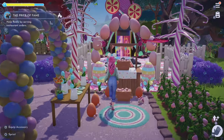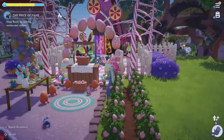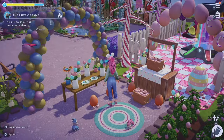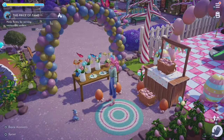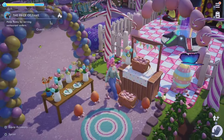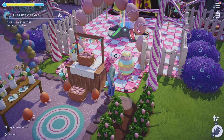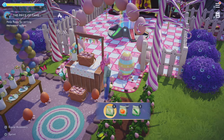If you missed out on these exclusive goodies last year, no fear — now is your chance to participate in the fun. I'll go over everything you'll need to know about the event, covering the egg materials, craftable rewards, recipes, Wally quests, and dreamlight duties to complete for exclusive decor and different colored bunnies. Without further ado, let's hop into the video.